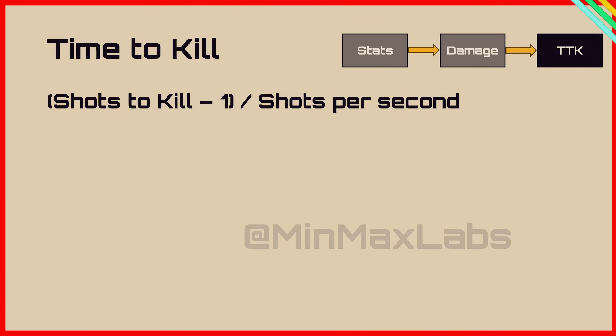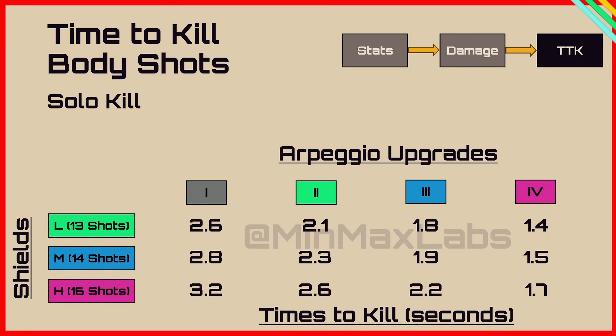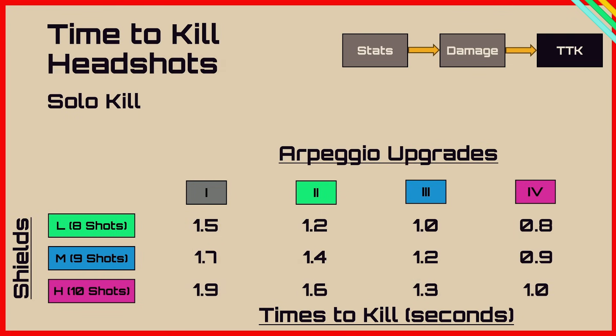For time to kill, assuming you hit all your shots in a row: the calculation is shots to kill minus 1 divided by shots per second. From level 1 against a light shield to level 4 versus a heavy shield, the fastest time to kill is 1.4 seconds. For headshots it ranges from 1.5 at the top left to 1.0 at the bottom right, with a fastest of 0.8 seconds — though hitting 8 headshots consecutively is difficult. The real-world TTK is somewhere between 0.8 and 1.4 seconds.